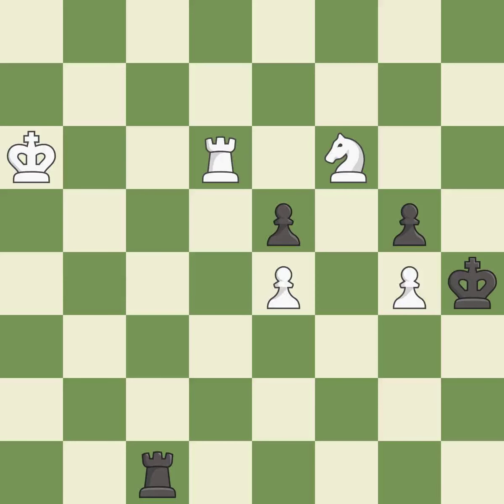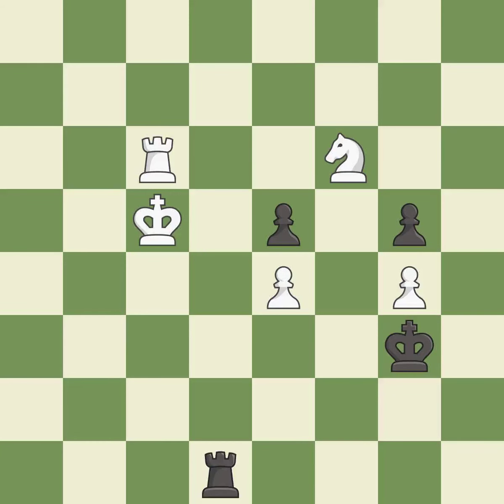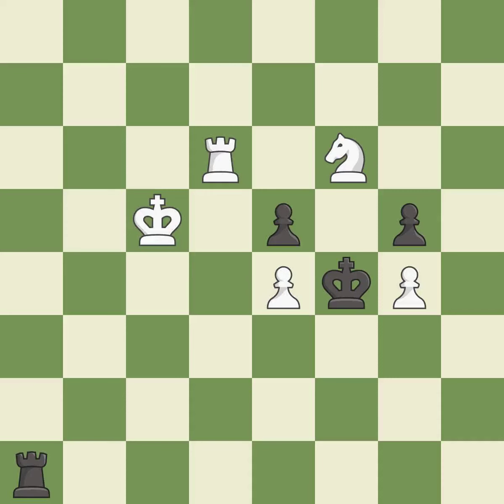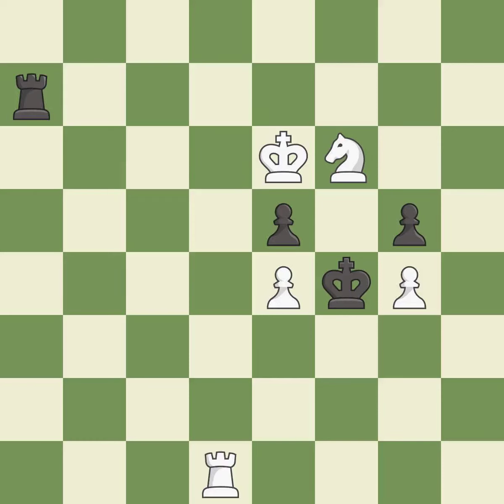This offers to exchange pieces of equal value — it is best. This move puts the rook on a safer square — it is excellent. This offers an equal trade of pieces — it is excellent. This moves the rook to safety — it is excellent. This is the strongest option — it is best. This evades the check from the rook — it is best. This evades the check from the rook — it is excellent.